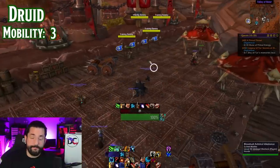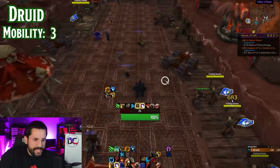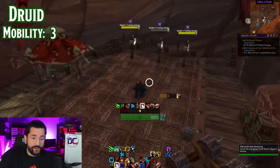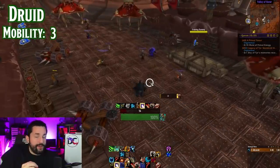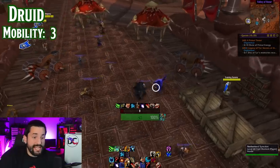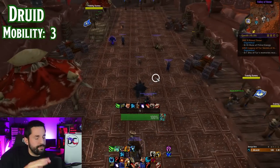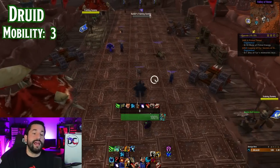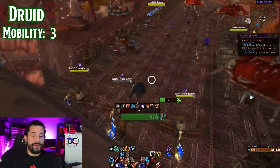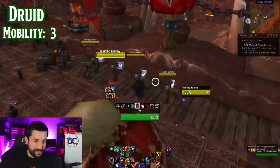Druids also have a charge just like warriors do, which is great. Their only other mobility is Stampeding Roar — a group dash that affects your entire group on a very short one-minute cooldown. That's really part of their utility. As far as your own mobility, you just feel like a little tubby bear that can't really get around all that much. But you also have a cat dash — you can dash in cat form between pulls and then shift back into bear form before things get real.